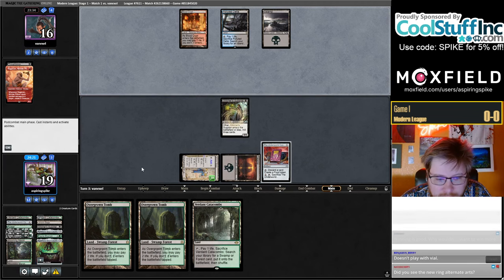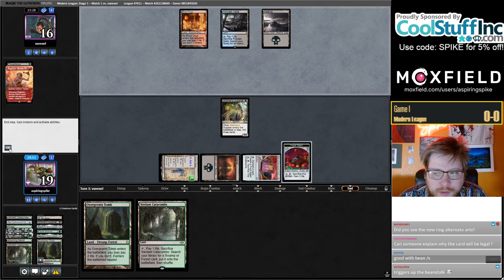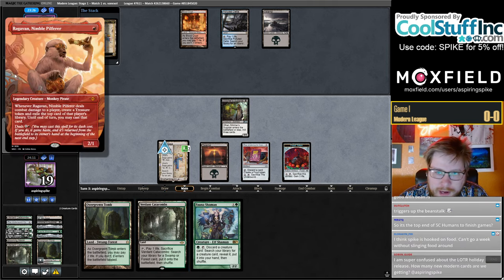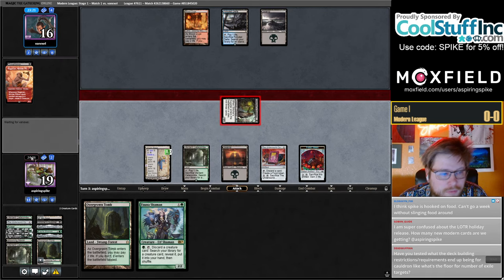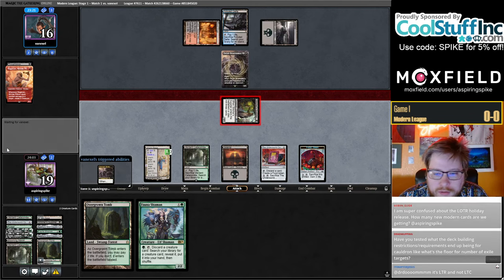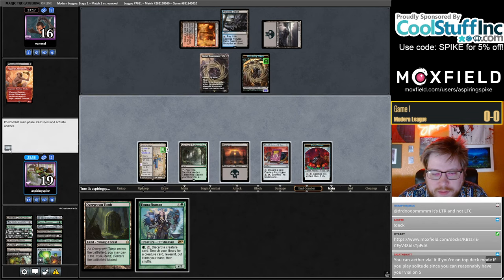We haven't milled a Bloodghast or an Ovalchase — kind of stinks. I'll discard a card here to protect a construct from a Lightning Bolt. And they're just straight up killing the Ragavan. Goodbye Ragavan, you're not doing anything for me this game, get out of here. Winota is a very good card and yeah you could play it in a Winota shell. None milled in 12 cards unfortunately. I'll get the Overgrown Tomb here.